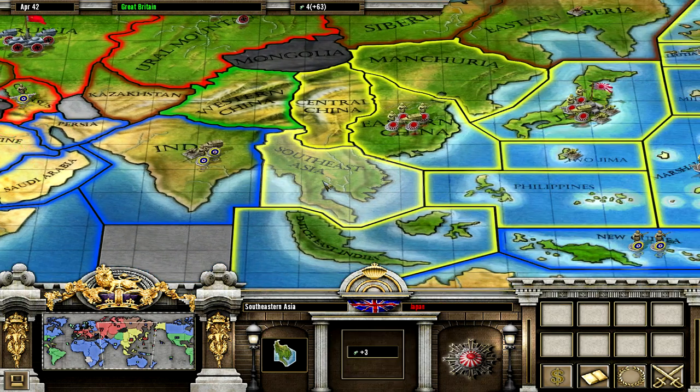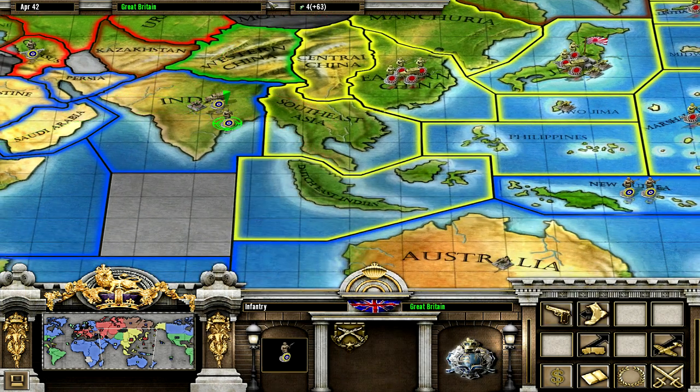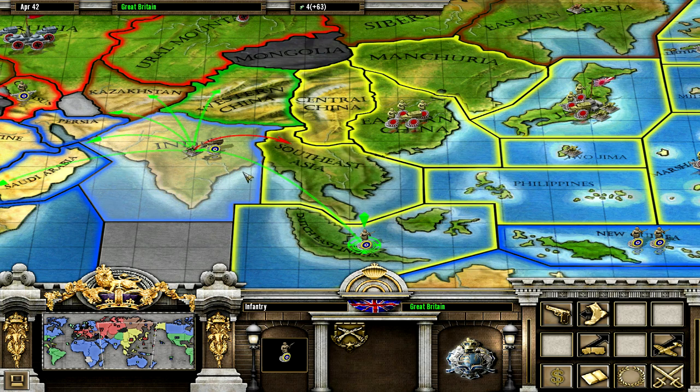Should I go for Southeast Asia? No — let's go for the Dutch East Indies again, because the Japanese can't reach it during the next turn, so it's just a little safer.